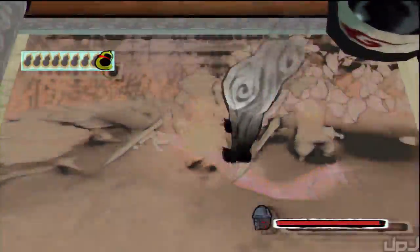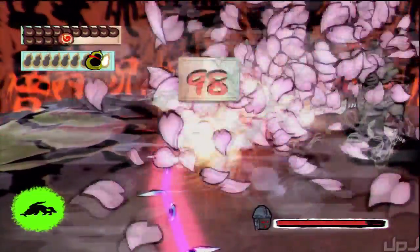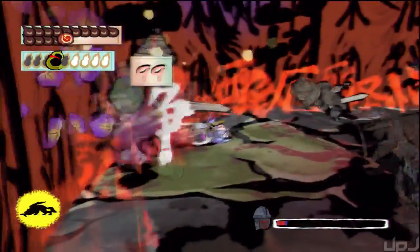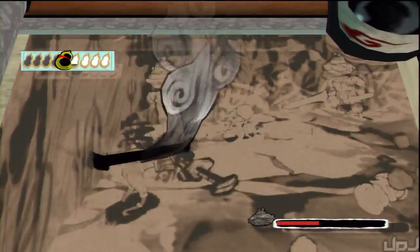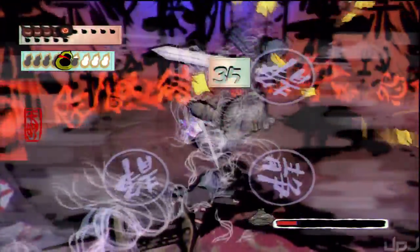Round six is another clusterfuck of enemies: twelve more clay samurai and five dogu. Dogu have some of the highest defense stats in the entire game and their attack is pretty high as well. Watch your health and they should fall with enough perseverance. Veil of mist takes out the clay samurai and the dogu falls to slash, which gives out a crap ton of demon fangs. Don't forget to piss on the enemies either.